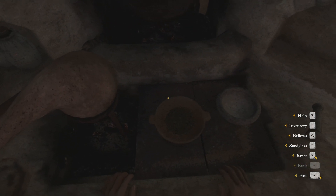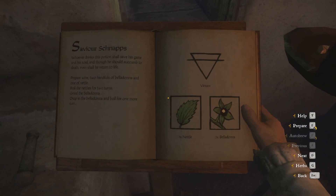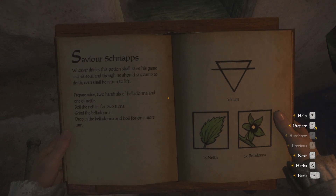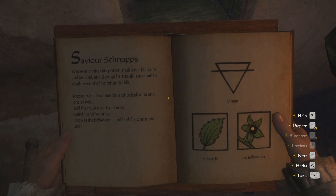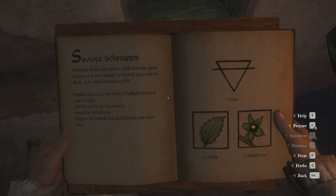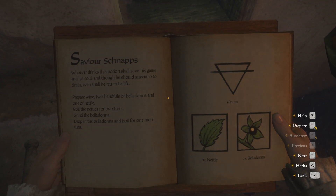Remember that whenever you need it, you can check your recipe book. When I started playing Kingdom Come Deliverance, I didn't care about potions. But in time, this world showed me that they are necessary. There are so many occasions where you can use them, and if you try it once, you will definitely get used to it.